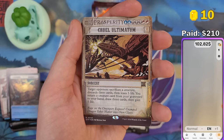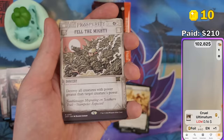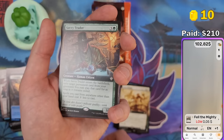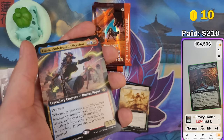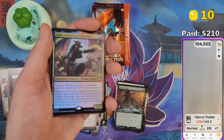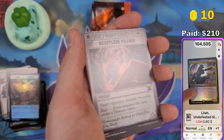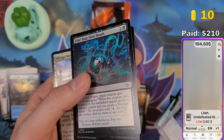We got Cruel Ultimatum in the breaking news foil — more nothing, unfortunately. Fell the Mighty. If you pay $20 for a collector booster and you pull a 15-cent card from the most valuable slot, that feels really bad. Sometimes I wonder why they don't guarantee something nice there. Liar Undefeated — 80 cents. And another Liar — probably worth nothing as well. Cool foilings on these ones. That pack was really disappointing.